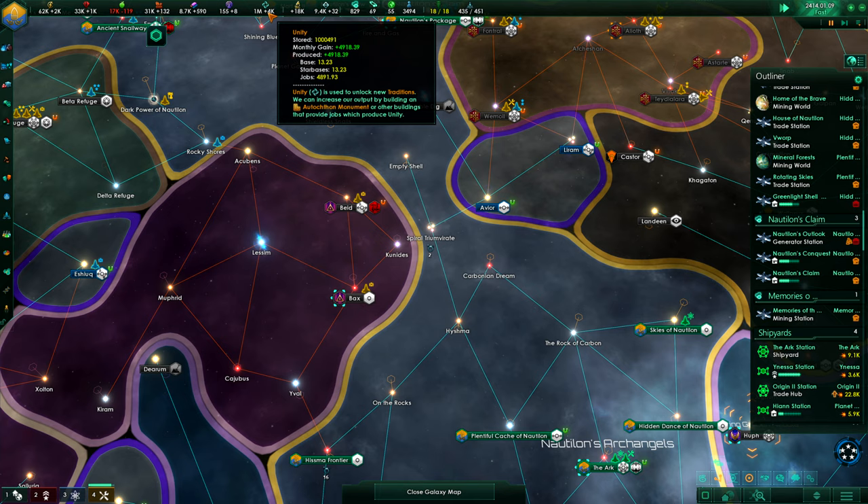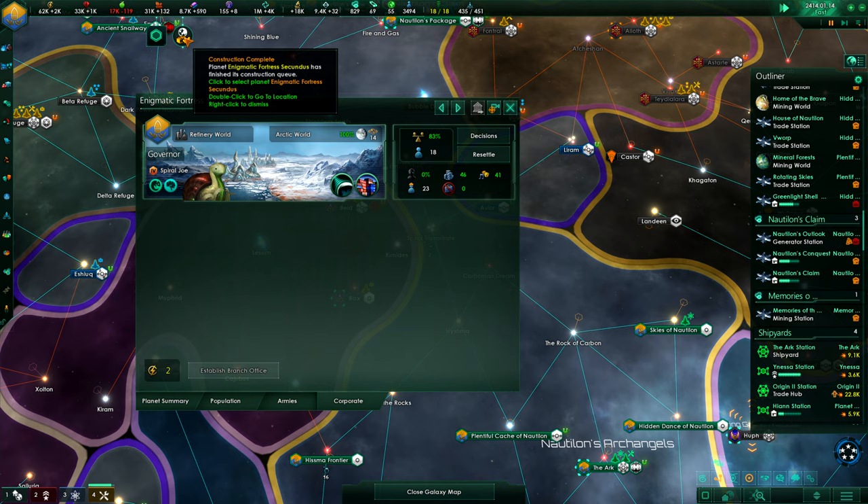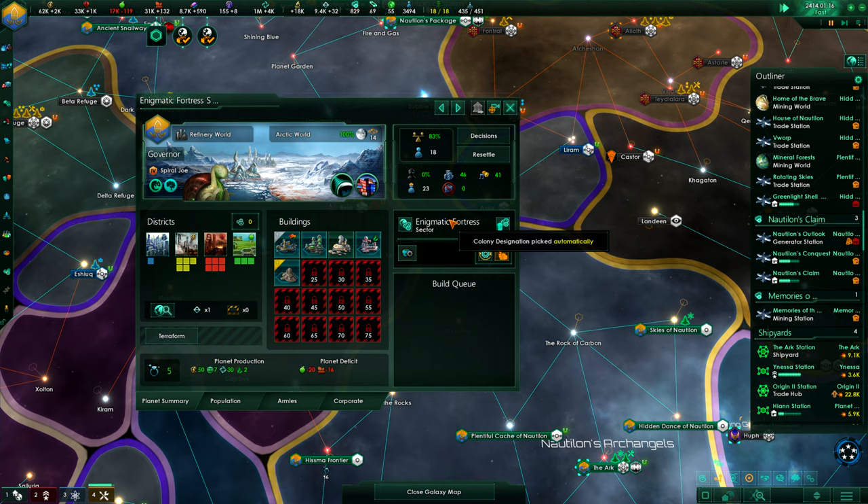Spiral and Dairag has leveled up to 6 now — crazy good. The Fortress Secundus has the temple, which is pretty good.